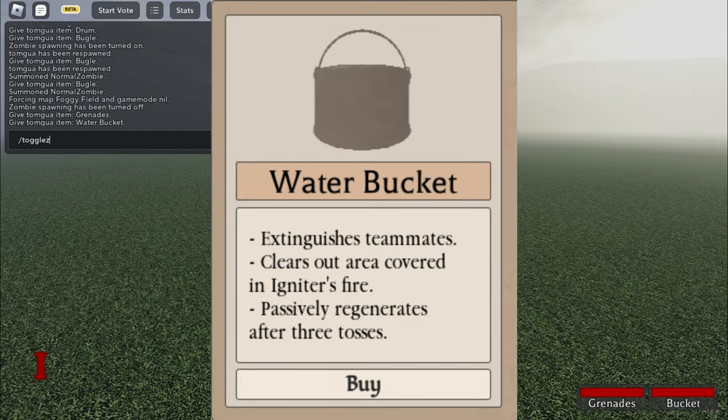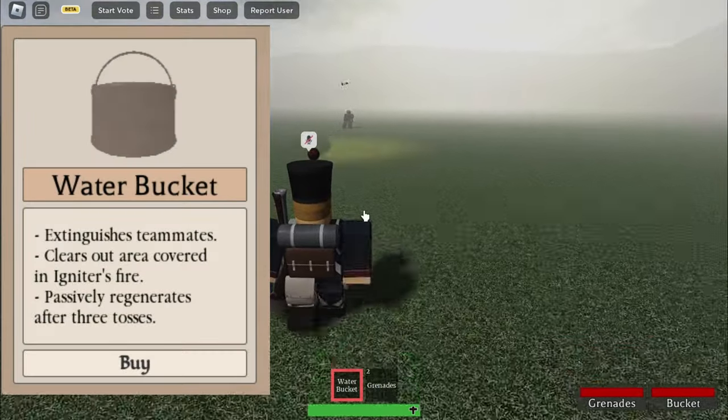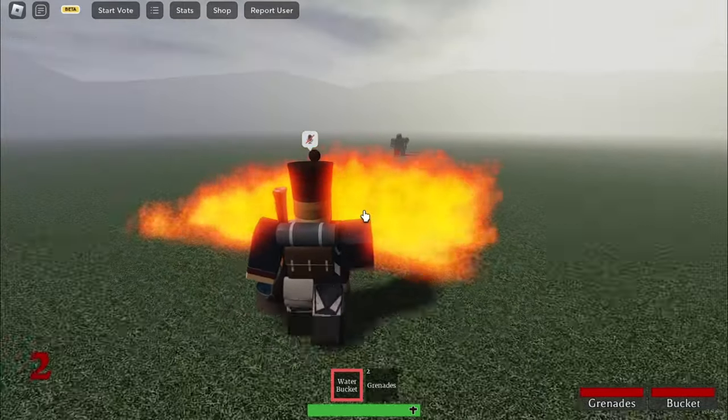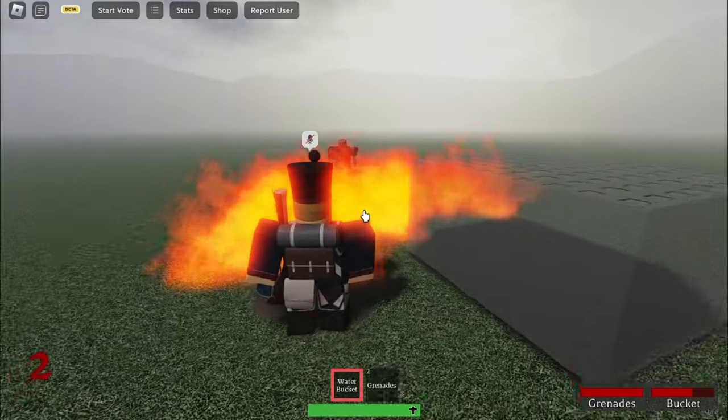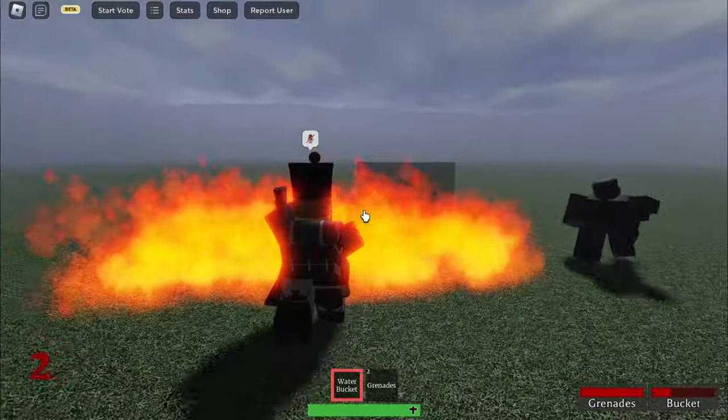Next up is the water bucket. It's a utility that can be used to get rid of the igniter's flames. It can come in handy if you are pinned in a corner by the fire, and also helps the sappers and their buildings. Overall pretty good.